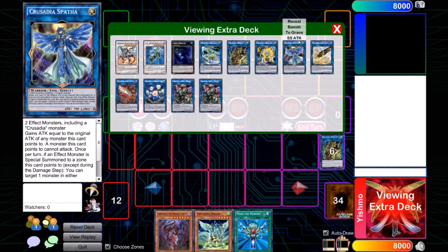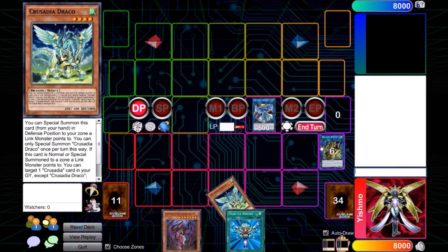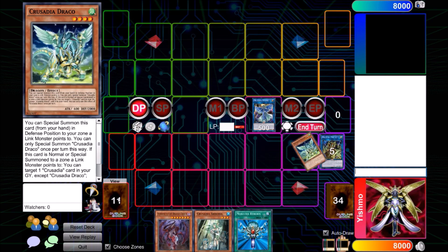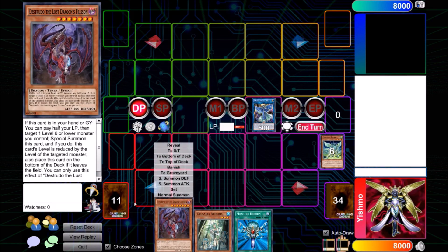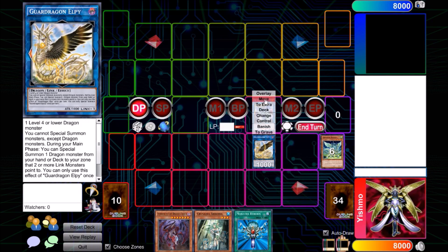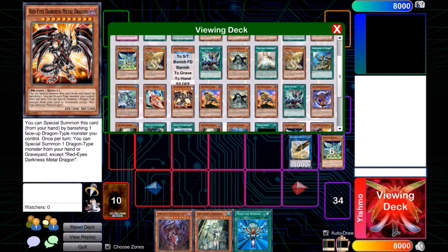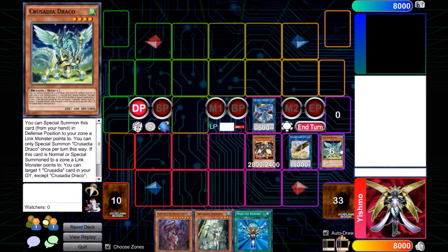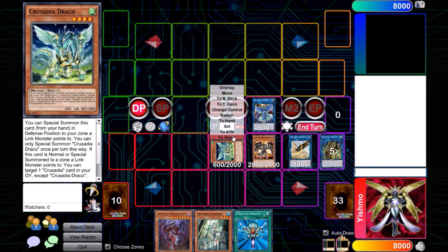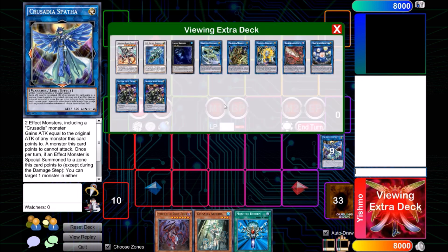Then we go straight into a Spatha, which allows us to move the Elpy we summon to our zone. Elpy lets us summon Red-Eyes Darkness Metal Dragon, and Red-Eyes Darkness Metal Dragon lets us special a Dragon back and make Saryuja — very important for this deck. Saryuja allows us to complete our third goal, which is to draw a Kyoto Waterfront. That's the Kaiju field spell; it lets us search a Kaiju. Our Saryuja can then special out the Gamma Seal searched from Kyoto Waterfront, and a five-counter Gamma Seal is a scary card.